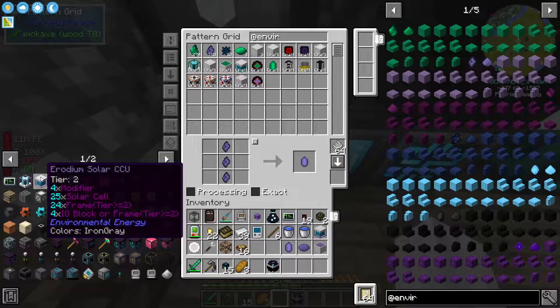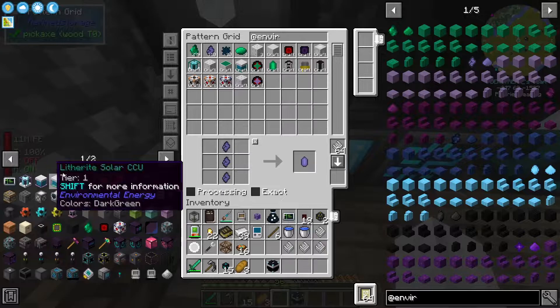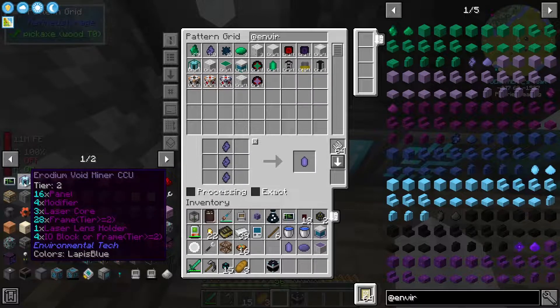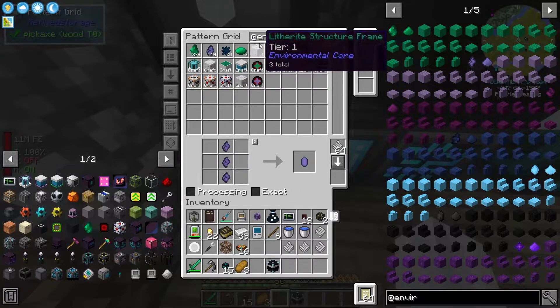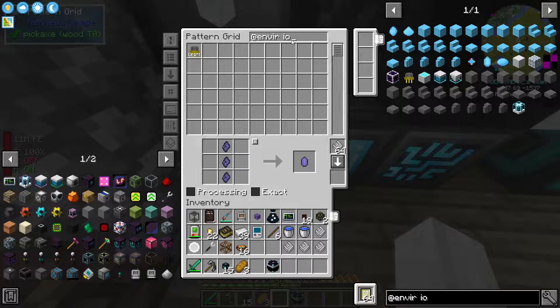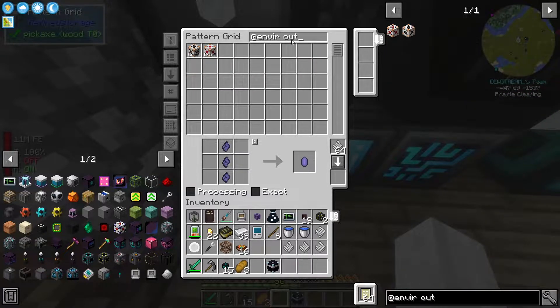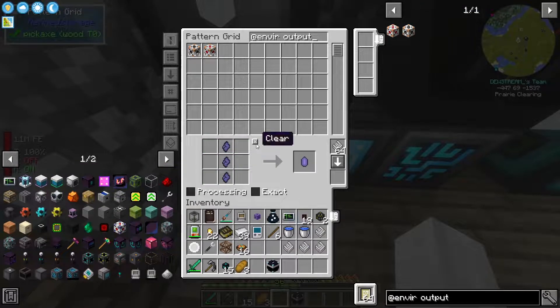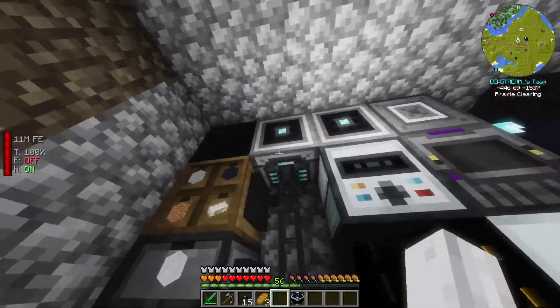If you look here, we just use the same blocks as the other one. IO block or frame tier 2 — I think what that means is you can use the outputs or you can use a frame tier 2, that makes sense. So this should be everything. If we put all this in, I should now be able to craft the solar at environmental. I should be able to say one solar please and it will craft it with all the resources.